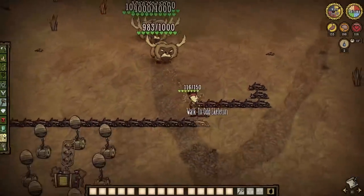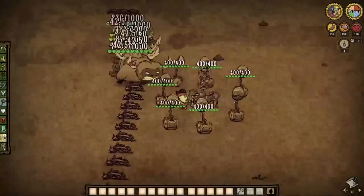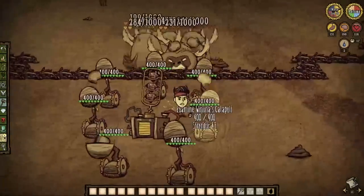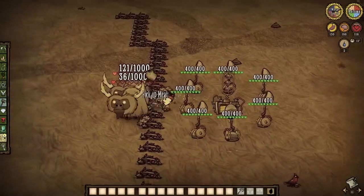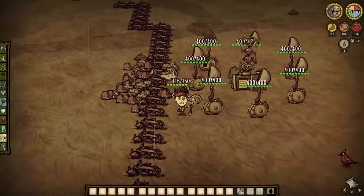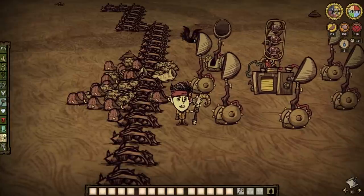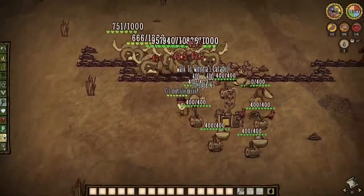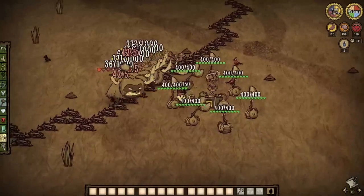Now for beefalo. Piss them off, run them to your setup, and have a front row seat to the slaughter. A very simple method that doesn't require the use of any big bads to do your dirty work, and it saves you any hassle of having to lure only a couple away over and over so you don't upset the herd. With Winona's catapults, it is fast, efficient, and far more safe than doing it alone. Like the pigmen, beefalo do lose interest too, so some catapults may stop flinging unless you re-initiate combat. Lure as many as you please and your turrets will make quick work of them — but always keep tabs on your herds. If you kill them all, that's no more beefalo in your world, and that's no good.